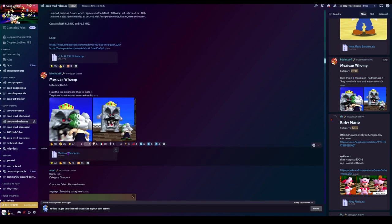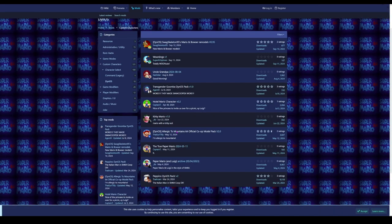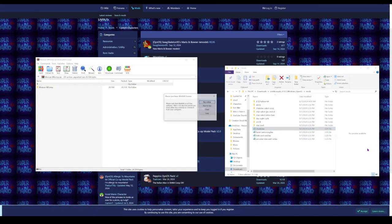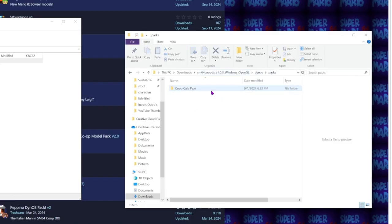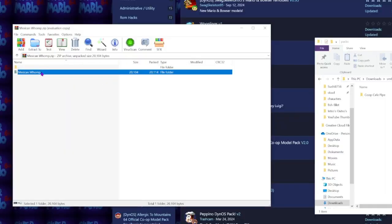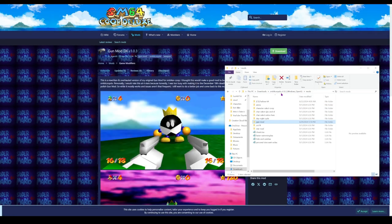I'm going to get the Mexican Womp pack. This one has a different directory — it's the Dynos packs folder. You drag this file — not what's inside the folder, but the file itself — into the directory, and boom, easy.